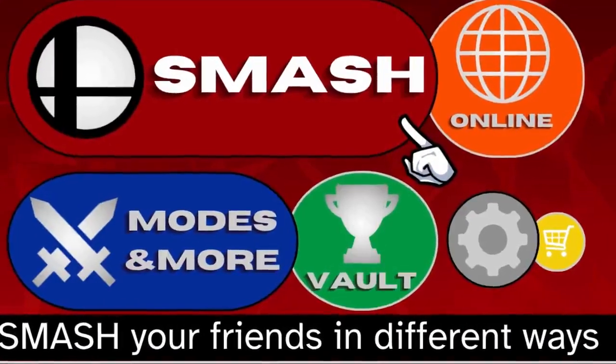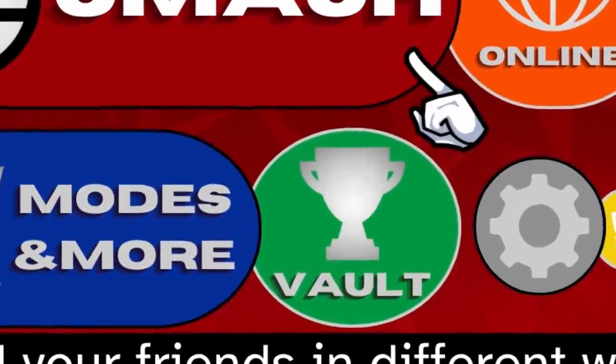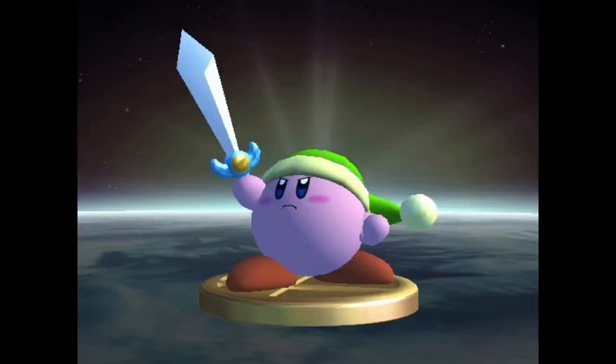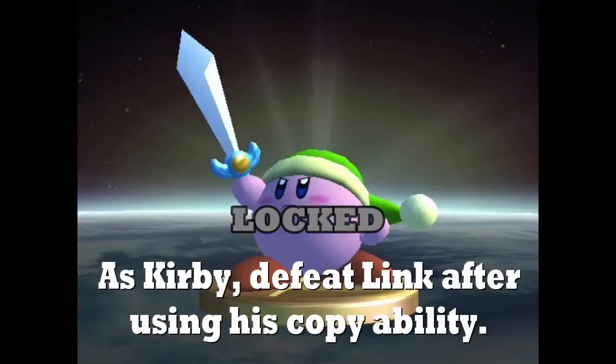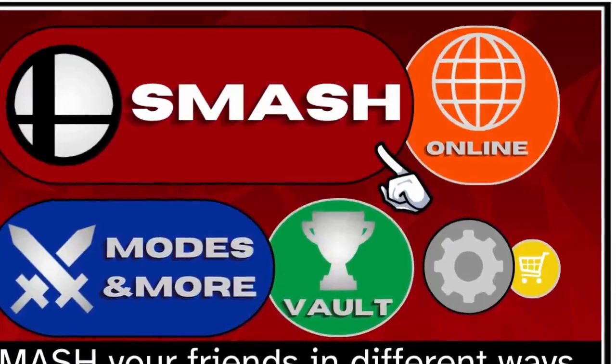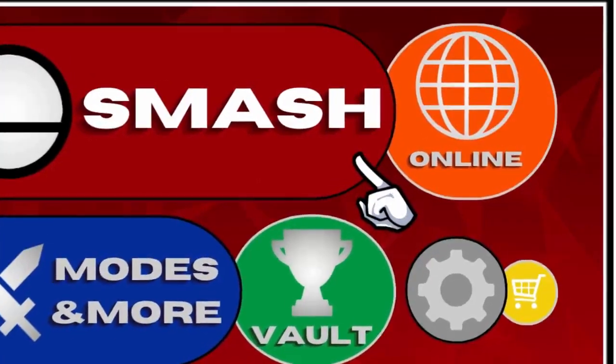Before we get into the online mode overhaul, including ranked mode, let's take a look at The Vault, also where all the collectibles are. As another effort to make this Smash game a return to form, I think it's about time to bring back trophies. Spirits were cool, but they were just images. Trophies were so much cooler to obtain. I think it would also be a good way to introduce an achievement system where you have to do specific things to unlock a trophy — for instance, for a Kirby sword trophy, you'd have to swallow and copy Link and then win the match. Everything else, such as music and records, is just the same as previous entries.